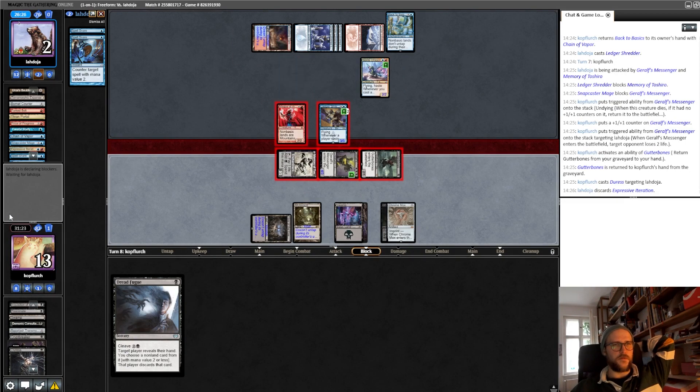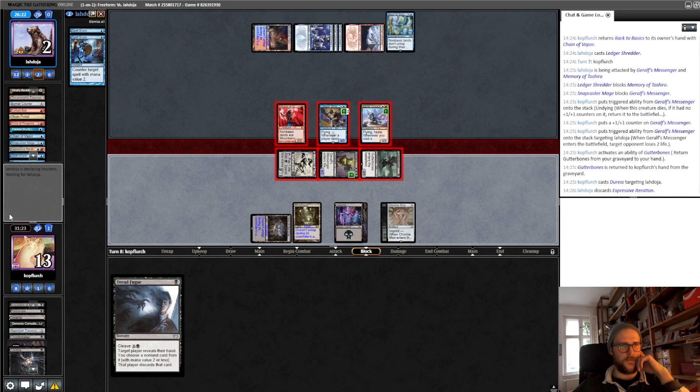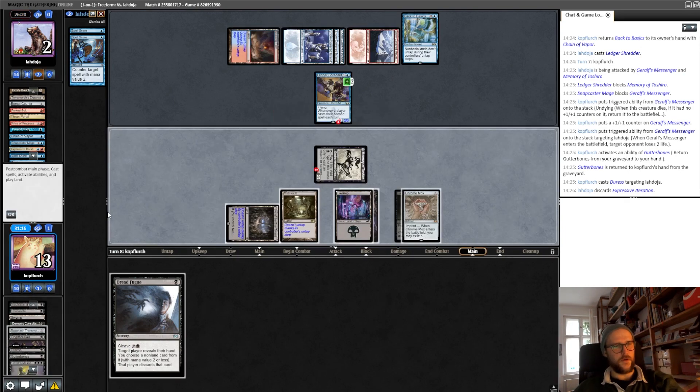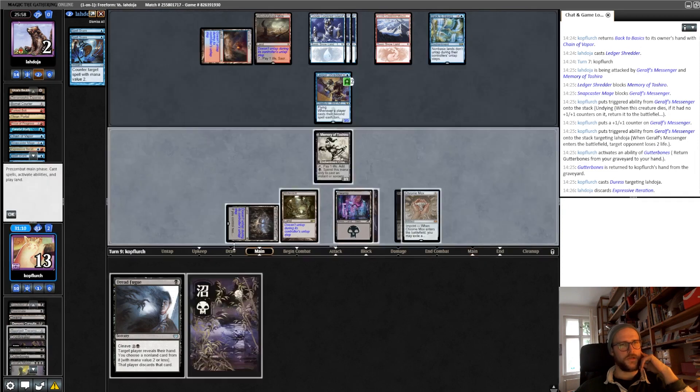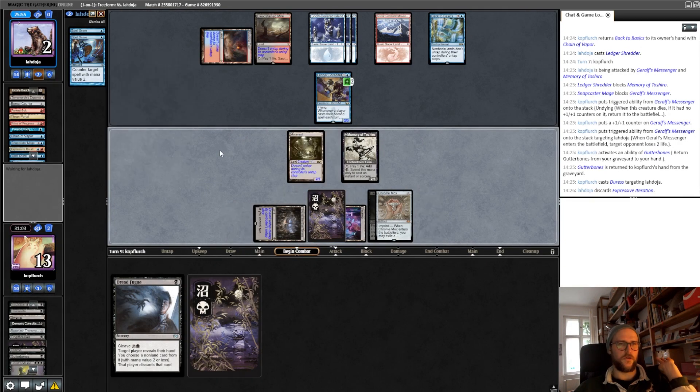He goes for this line, so now our Mutavault is unlocked. And yeah, there you go. Okay, he doesn't find anything — yeah, this way this is always dead on board. Just activate the Mutavault and two will concede, or not sure.